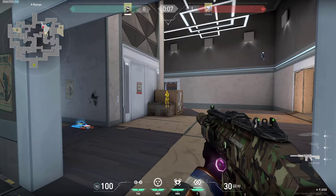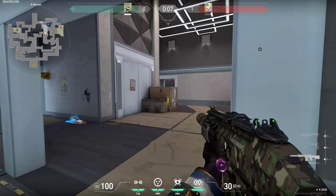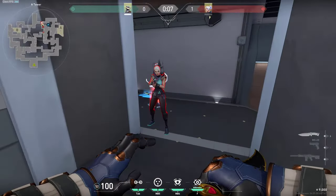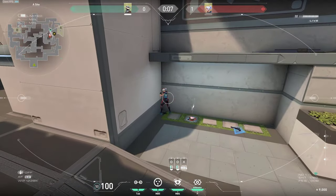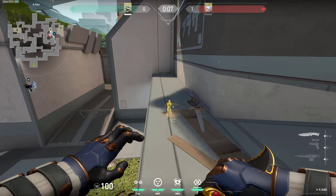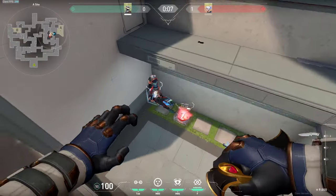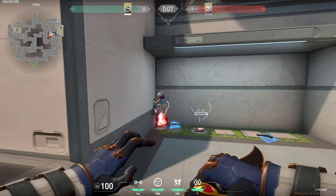Once again you can do this — try to spam there and you can get a kill on the jet or anyone who would be going through this way. If you have a high penetration gun and you know that there's someone there, for example under here, you can try to spam them just like this. But you can do this only with a high penetration gun, so make sure you have that in mind.